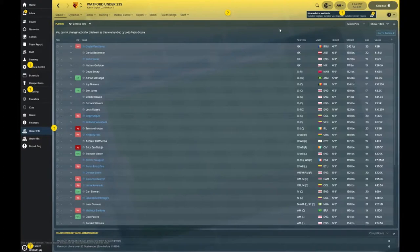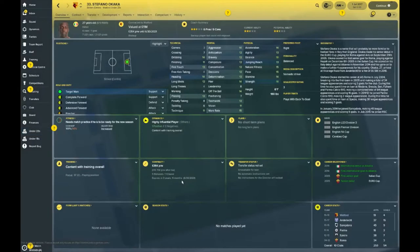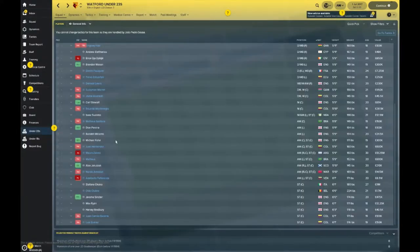Moving into the under-23s, there's a whole host of different players. Straight off the bat, Costel Pantilimon — Romanian goalkeeper currently valued at nine million — is sitting in the reserves. You've got to take care of this business. Stefan Okaka, 11 million — an Italian guy — if you're not going to play them, get rid of them. Isaac Success hasn't been much of a success; pretty poor, so that could be one for the outward market. Mario Zarate is another one at 13 million — that's money in the bank right there, you've just got to find a buyer.